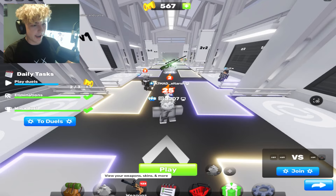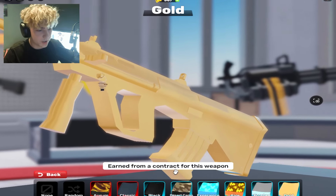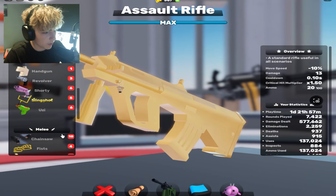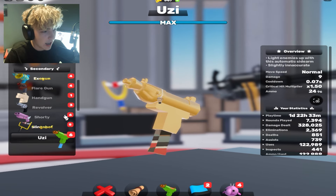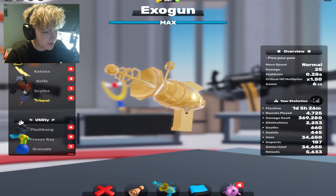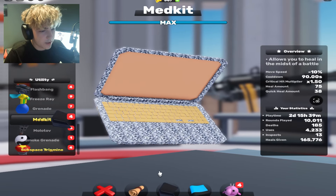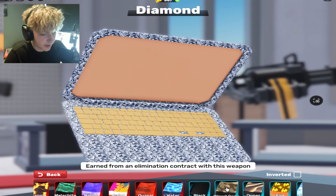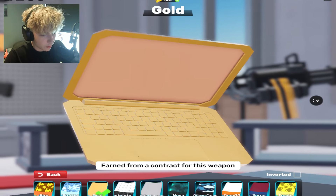I recently got the gold AR in Rivals, which means I now have the gold AR, the gold Uzi, the gold Exogun, and also the gold and diamond medkit wraps. You can see diamond right here and then gold as well.